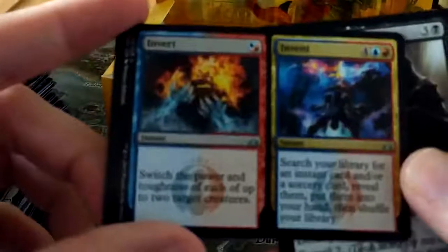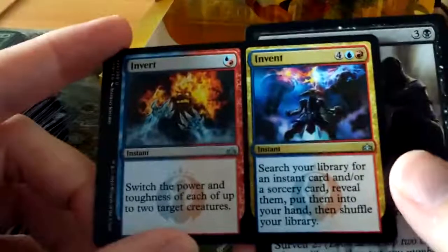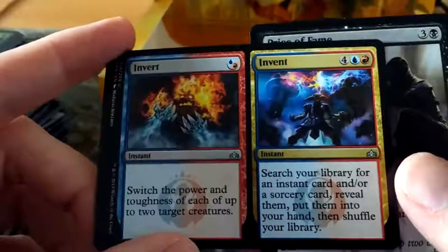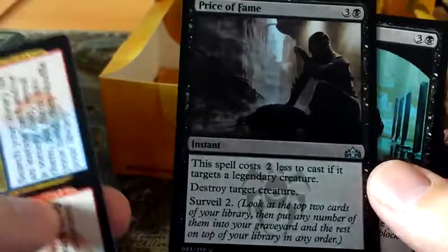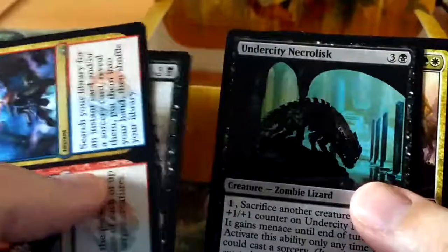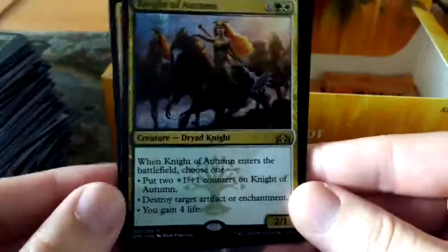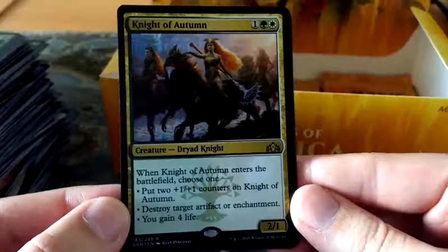Invert or Invent: switch the power and toughness of up to two target creatures, or Invent: search your library for an instant and or sorcery, reveal it then put it into your hand. And Price of Fame - this card costs two less if the targeted card is legendary. Destroy target creature, Surveil 2. And another Mythic - Night of Autumn, a card I really wanted. I said earlier that modular cards are really good in Magic - normally modular spells are good, but modular creatures are even better. A one green white 2-1 Dryad, and when it enters the battlefield choose one: put two 1-1 counters on it making it a 4-3, destroy target artifact or enchantment, or gain four life.